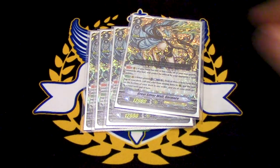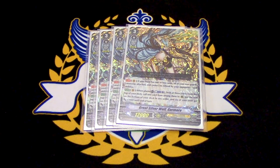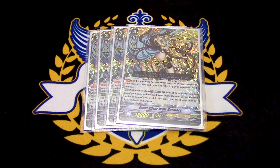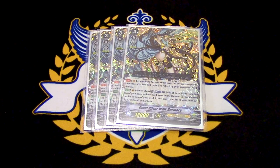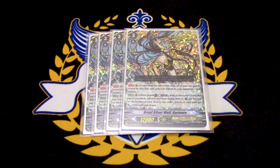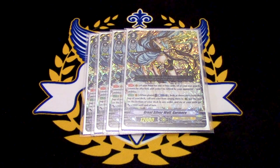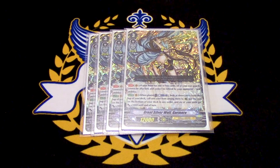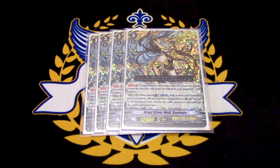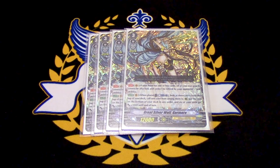Four copies of Great Silver Wolf Garmore. Garmore's first skill is if you have one or less cards in your hand, all your rear guards cannot be attacked and they cannot be retired by card effects. That could help if you want your opponent to attack you to give you counterblast. That's really the only thing I can think you'd want to do for yourself. Other than that, if you have one card or less in hand, you're basically going to die anyway. Offensively, it does nothing.